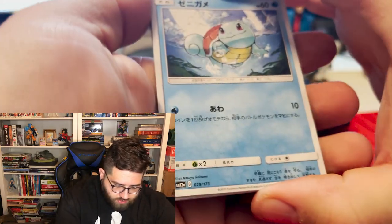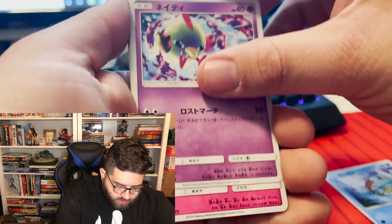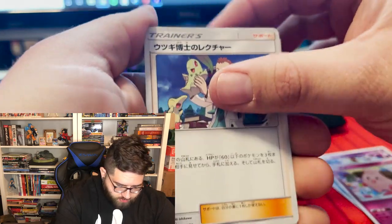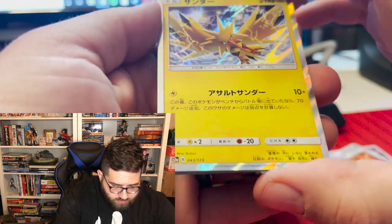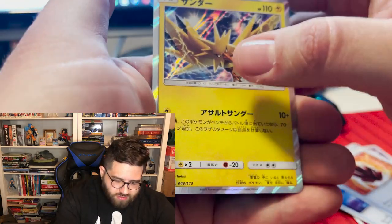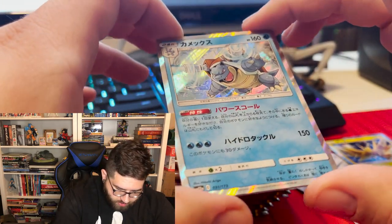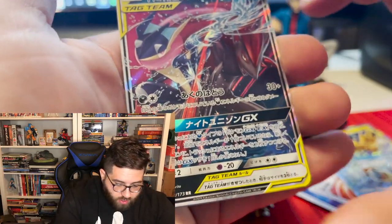Okay, so we got Squirtle — which is a good start. Oh, it's all the Johto starters, that's really cool. Some kind of rock. There's Zapdos — I don't know if that counts as reverse holo, probably does. So we got reverse holo Zapdos, reverse holo Blastoise. That's some cool holo art, that is really cool.